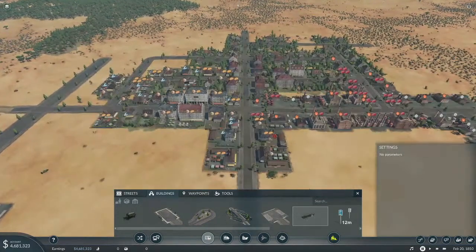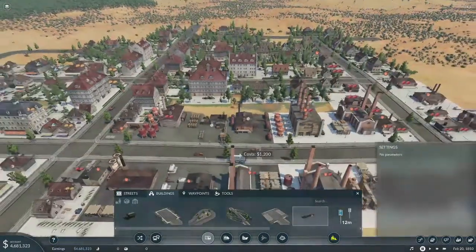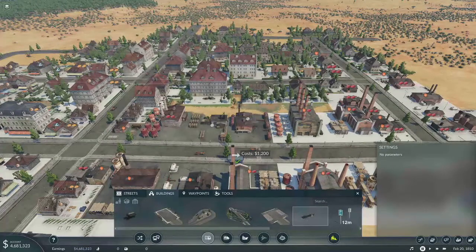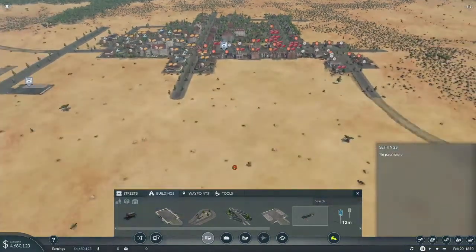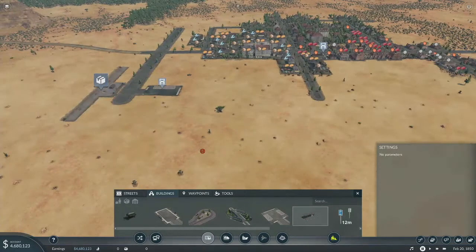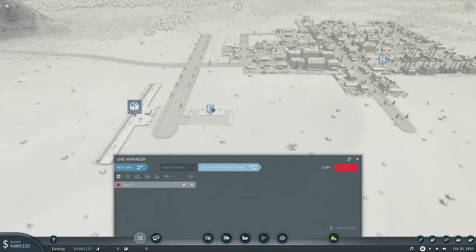We're mainly going to be delivering food, but I do want to get to everybody if I can. We'll do our truck stop right here. That works — so that'll be our first route line: Dayton City Delivery. That's just city deliveries.